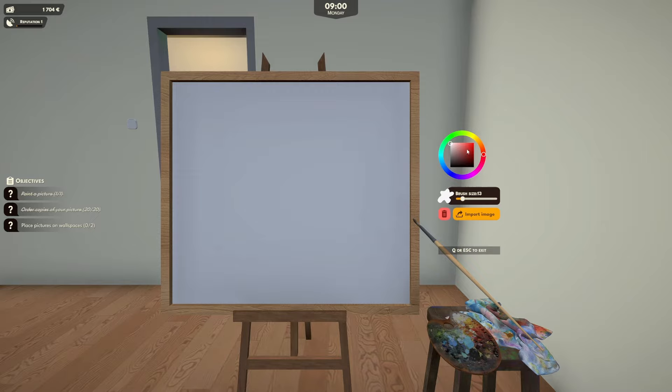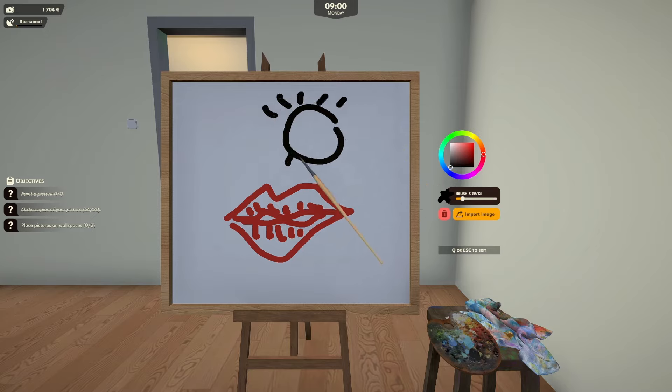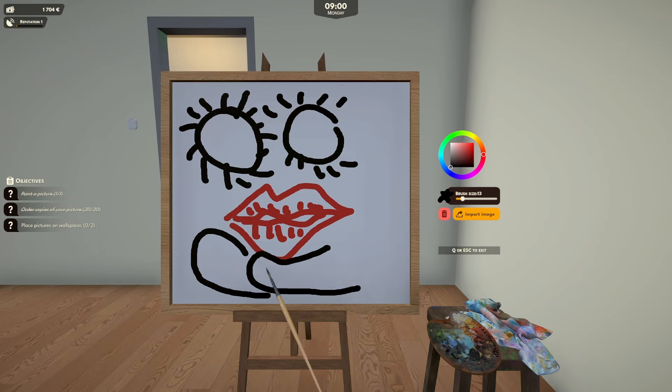We'll do one of Christina as well. There we go - Christina, some lips there. Better give her some big eyes - lots of eyelashes. Big, big Christina eyes. Need some... a Christina ear. There we go, lovely. Let's give her a nice gold earring there. There we go - she kind of looks like a pirate.